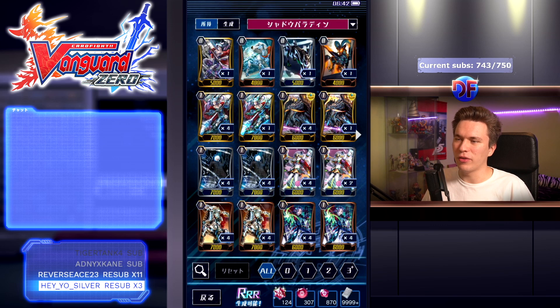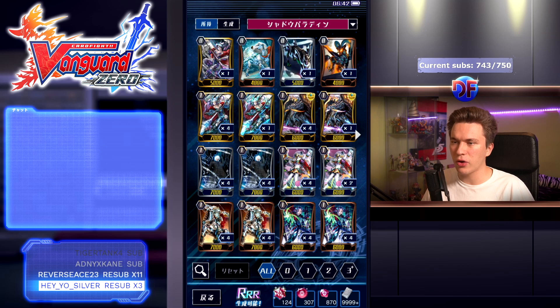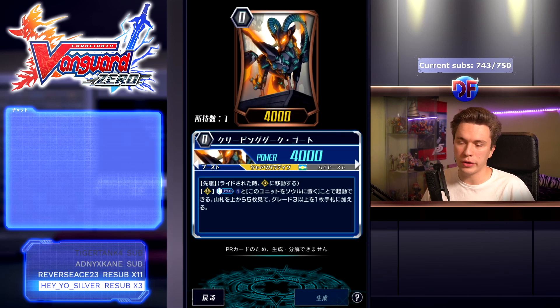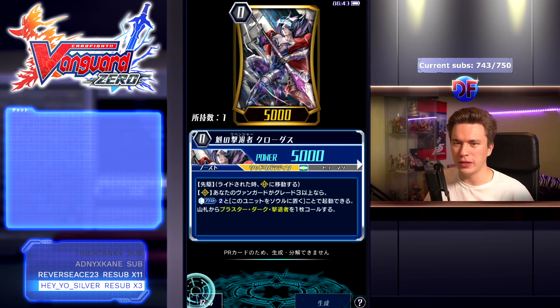Alright, let's get into Revengers — let's not wait any longer. There are two starters. One is the Spingal Revenger: when it boosts, Limit Break 4 unit at the end of that battle put it into the soul to draw a card — this is in basically every clan now. The other starter used a fair bit but got nerfed, and apparently global is getting it with the nerf, is Claudas: if your vanguard is grade 3 or higher you can Camas 2 and put him into your soul to search your deck for Blaster Dark Revenger and call it.